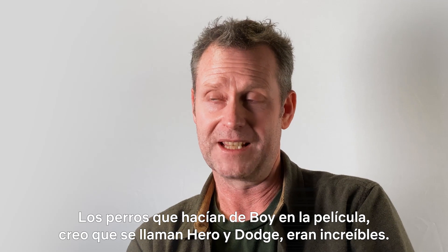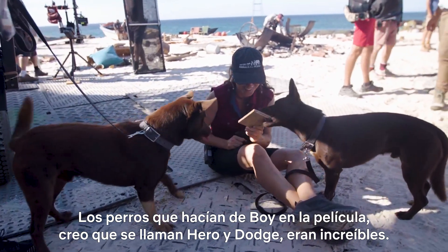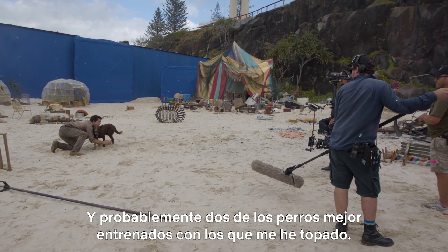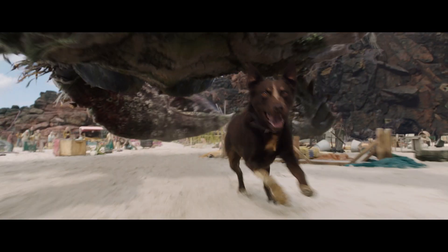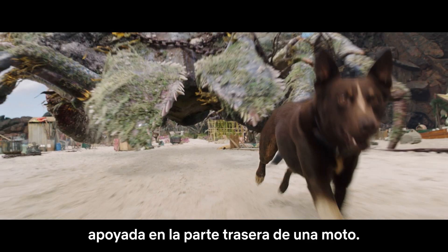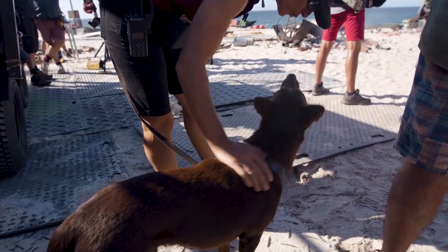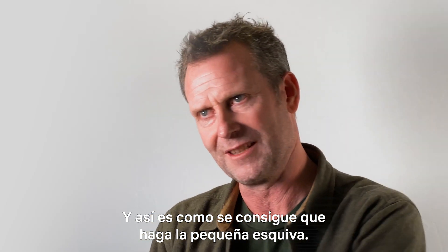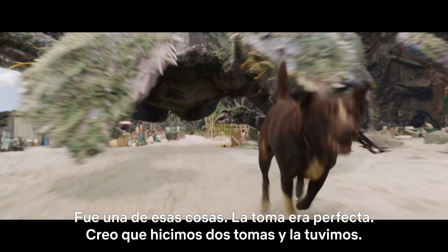The dogs who played Boy in the movie — I believe their names were Hero and Dodge — were amazing, and probably two of the best trained dogs I've ever run across. For this shot in particular, there was a camera mounted on a quad bike, nice and low. Leaning off the back of the bike right above the camera lens was Zaley, the dog trainer, calling the dog. She would lean out to one side and lean out to the other, and that's how you get him doing the little dodging. The shot was so perfect, I think we did two takes and had it.